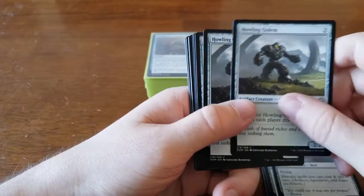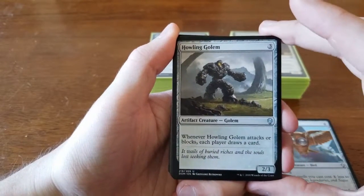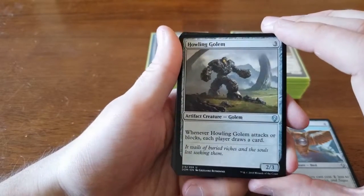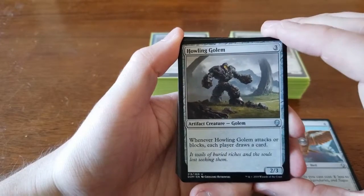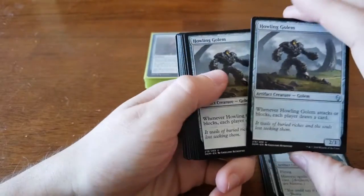We have two copies of Howling Golem. We didn't play it for card draw — it's a 3-cost 2/3, decent stats for limited, but whenever it attacks or blocks each player draws a card. Letting two opponents draw two cards when you're ahead lets them catch up, and when you're behind you're putting them farther ahead. We decided it was not a good idea to play these.